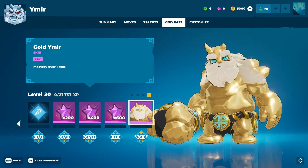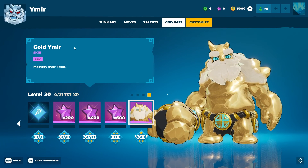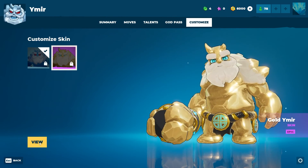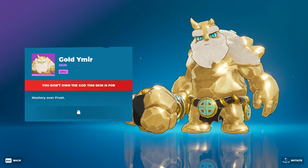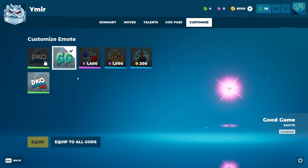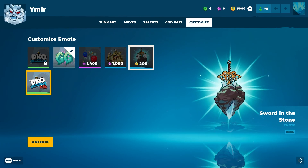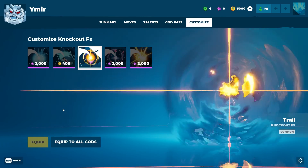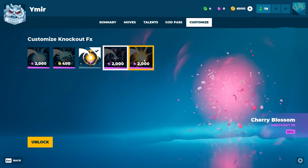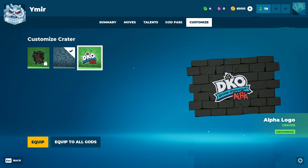I didn't expect the whole thing to be golden — really cool. Ymir only has the golden skin for now. Emotes are shared — if you buy it on one hero you get it on all others. Same thing for knockout effects and craters. That brings us to the end of the available gods.